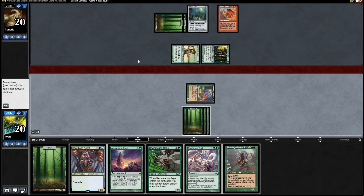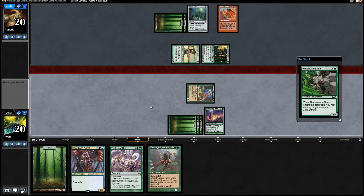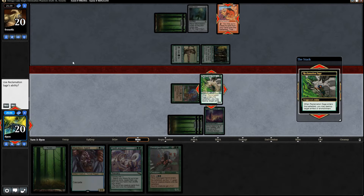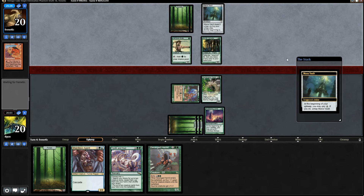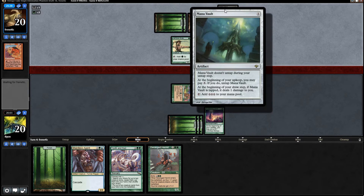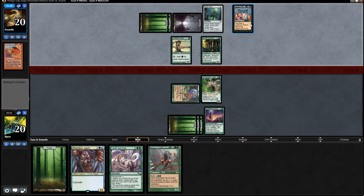So yeah, we just go Awakening Zone. Sneak Attack with all these ramp cards - seems like you just want to play them, but I can't let Sneak Attack live. And this is why Reclamation Sage is very strong. We try and stay away from the midrange kind of cards, but Reclamation Sage - or like they have Acidic Slime - those are exceptions. You just need answers to cards like Sneak Attack, Recurring Nightmare, Mana Vault, Solaring.